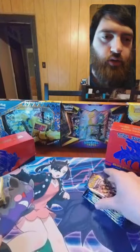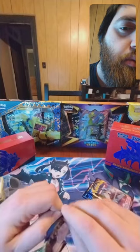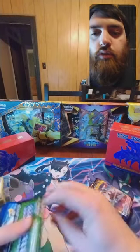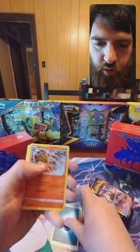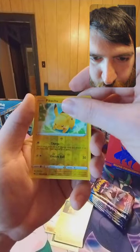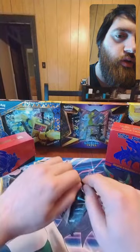All right, with no further ado let's get right into it. Here's your code — four cards for these as well. Darkness energy, Heatmor, Galarian Stunfisk, Hyper Potion, Diglett, Fair Seed, Goldeen, Roselia, Joltik — oh, Pikachu reverse, that's nice — and a Drapion holo. That Pikachu, I've never even seen that art before. Yeah, it's a nice reverse to pull on the first pack.